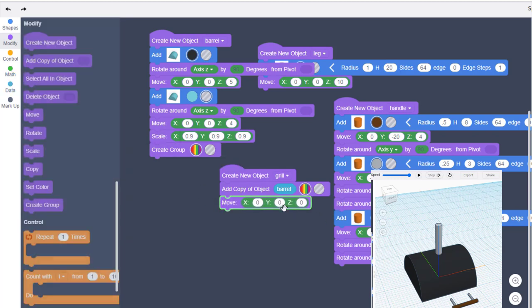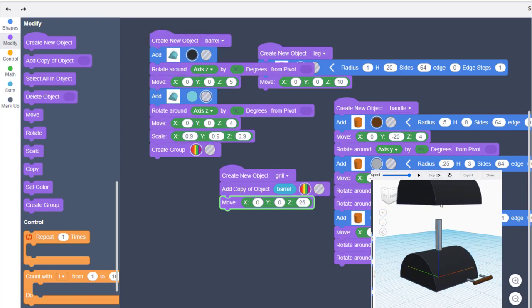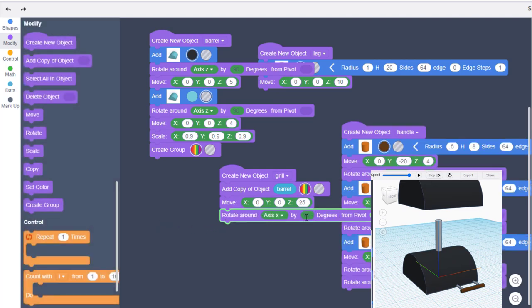Since we have legs that are 20 high, we're going to raise it up 25 and see if that works. When we hit play you can see that is the new top of our grill. We're going to turn this into the bottom of the grill — we're going to do that with a Rotate around X at 180 degrees. When you hit play, check it out — that is the bottom of our grill.